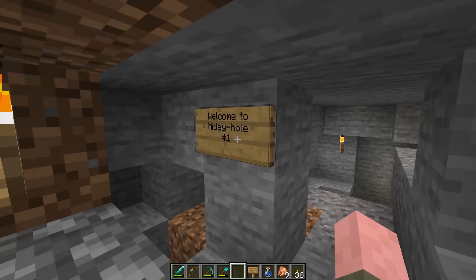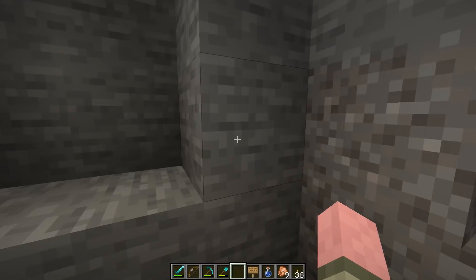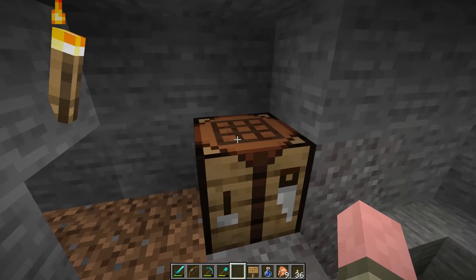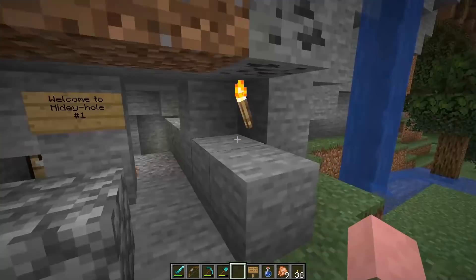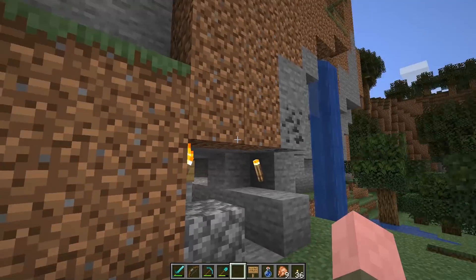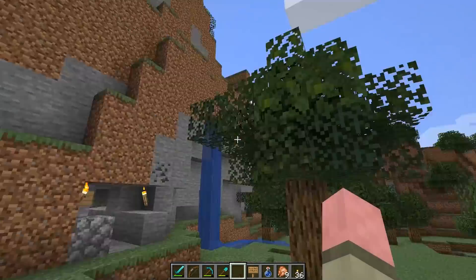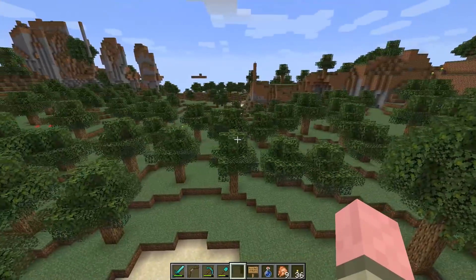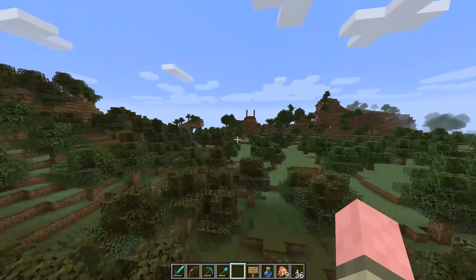So anyway, here's hidey hole number one — the very first one, because it's not our only one, we've got others. This is where we spent that first night. Pretty cool stuff. Back then crafting tables were called workbenches, and this is our very first workbench — first workbench in the world, pretty cool! That's where we spent that first night — nine minutes, that whole episode. Then I made the second episode, and we got up and went to find cows to make leather armor.